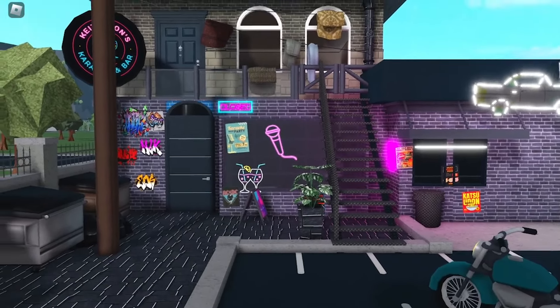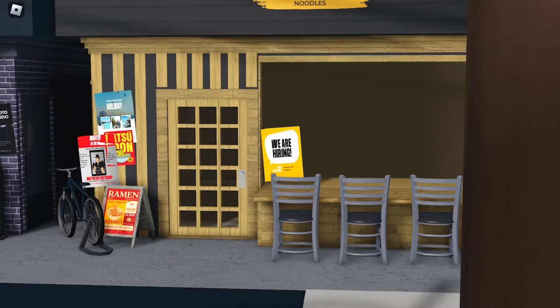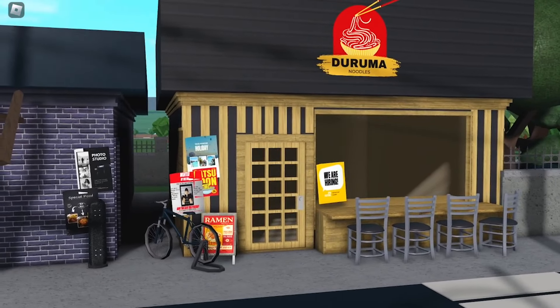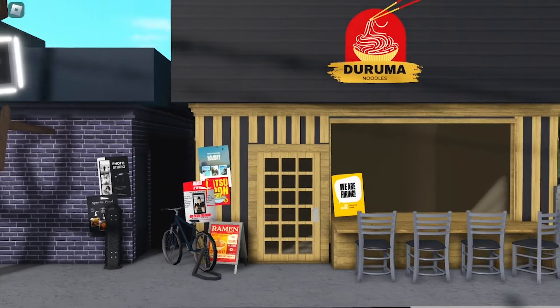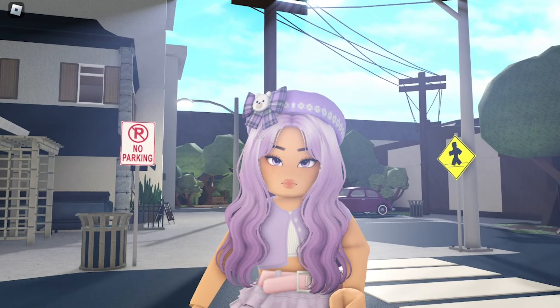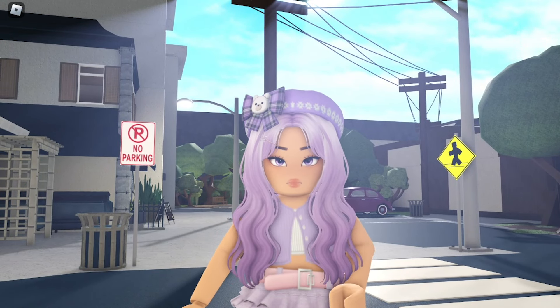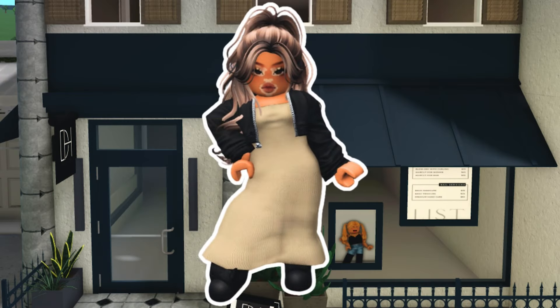Moving along, we've got Durama Noodles, inspired by a Japanese noodle place. I found that on Canva and just changed the name. It's very cutesy and calm — a little noodle shop, really what I was going for. All of these builds were designed with the roleplay series in mind.